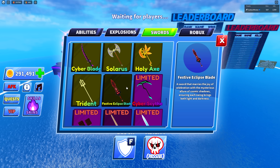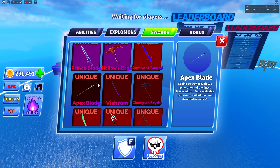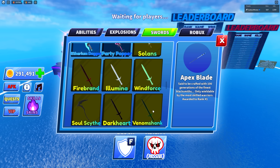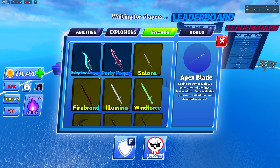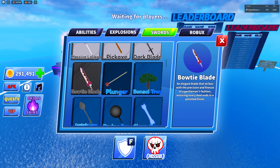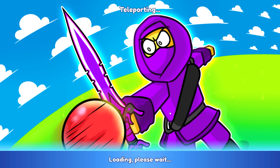We have the Festive Eclipse Blade — pretty sure that's brand new. Looking at the Apex Blade, either it's been completely changed or they changed the thumbnail because it was different before. We also got a Party Popper — that's new — and over here in the cosmetics section we also have the Bowtie Blade, which is also new. But now over here is the main attraction — what I'm really excited for — and that is ranked.